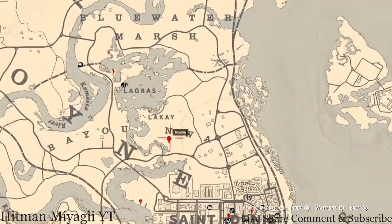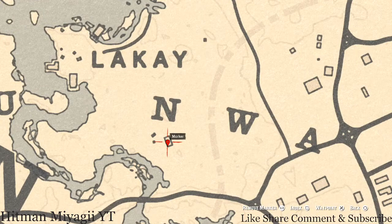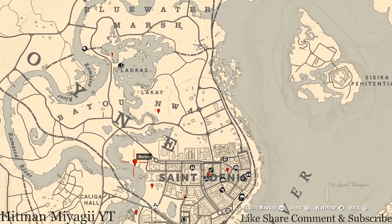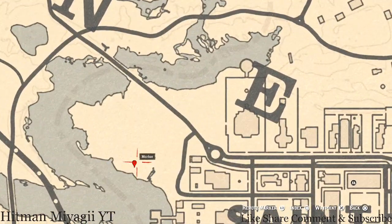At our first marker, you guys will get a lost jury — this is a Durant Pearl Bracelet. It's inside the house on top of the fireplace. Next marker is a bird egg — this is a heron egg (H-E-R-O-N). It's in the tree; shoot it down from the bottom right.